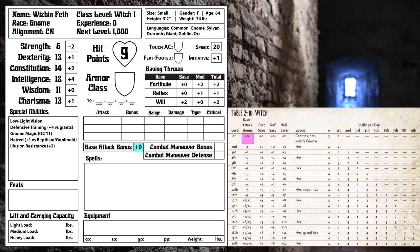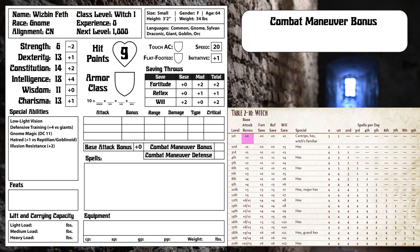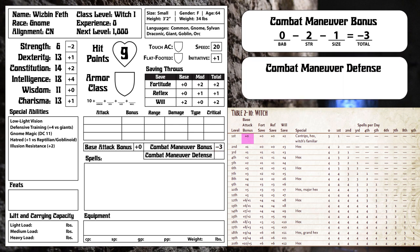And that brings us to something that is new in Pathfinder. In place of a grapple modifier, characters now have a Combat Maneuver Bonus, which applies to grappling but also things like tripping and bull rushing, etc. It is calculated by adding our base attack bonus, Strength modifier, and size modifier, for a total of minus three. And for resisting said maneuvers, we have a Combat Maneuver Defense, equal to 10 plus base attack bonus and Strength, Dexterity, and size modifiers — so eight.